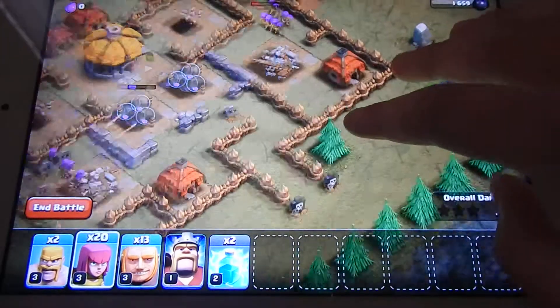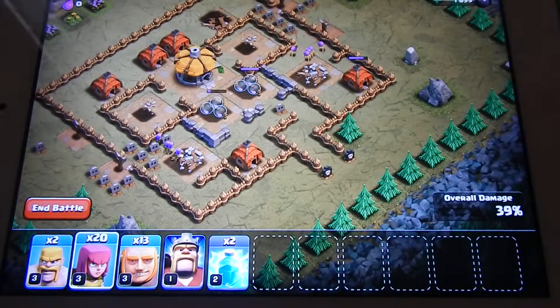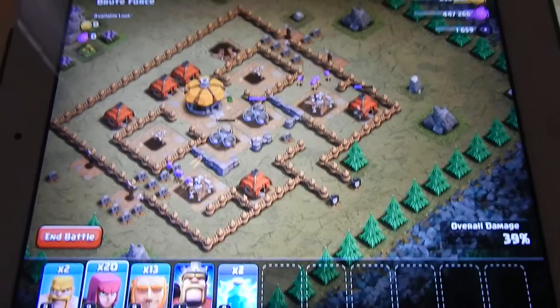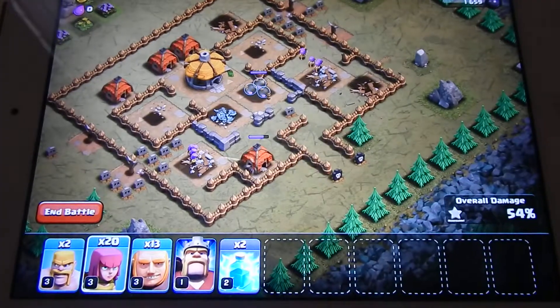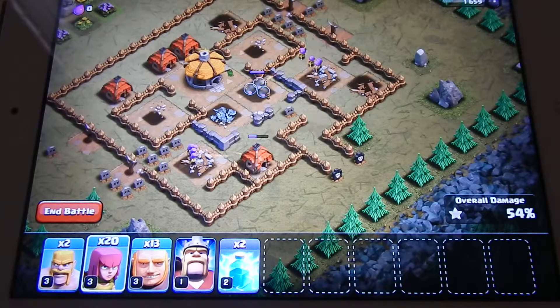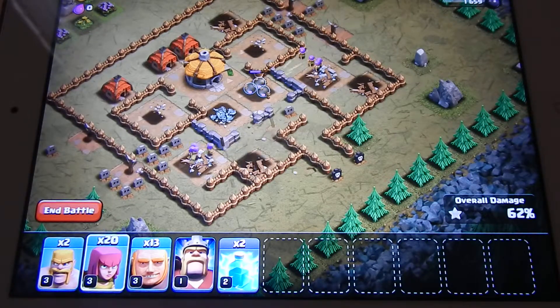And now we don't have any defences left and there's no time limit so we're going to win. We've got fifty four percent and we've still got the town hall left and around three builders' huts and some elixir.